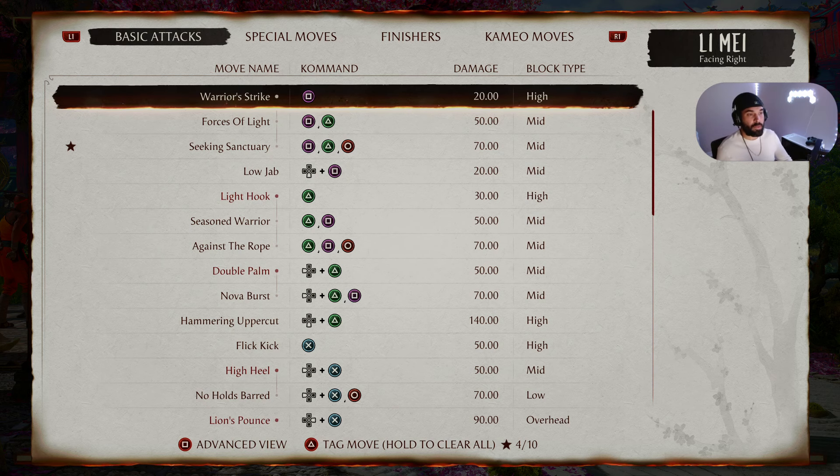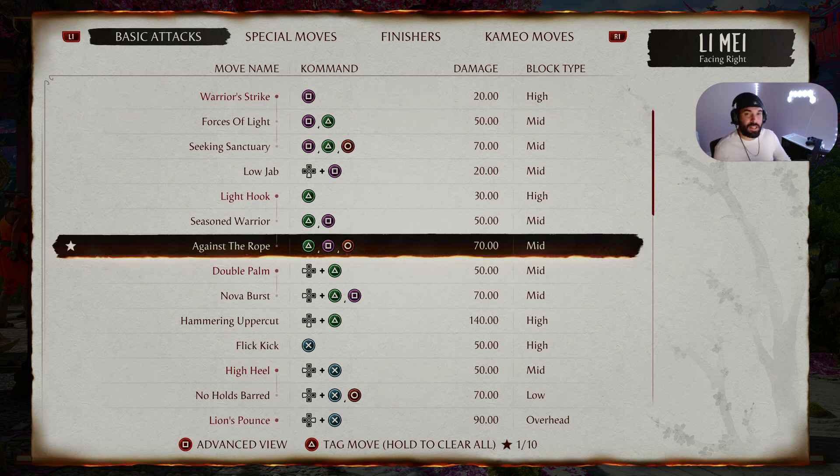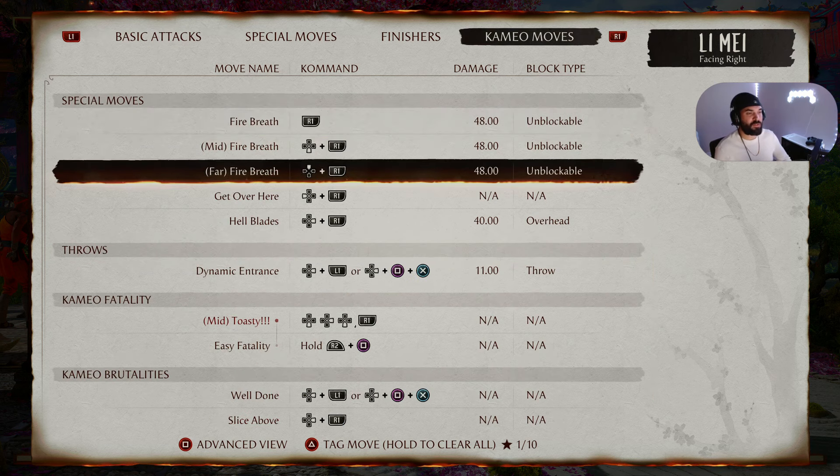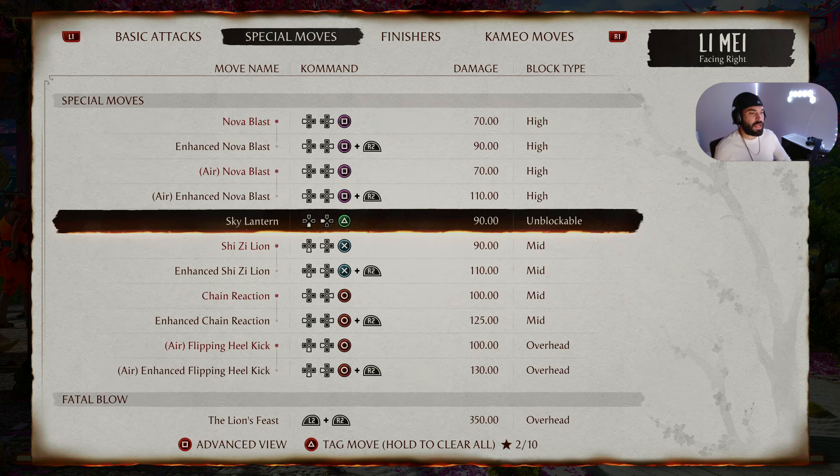For all my intermediate players I'll just be saying the input simply, like 1 2 or Square Triangle. For our first intermediate combo string we're going to do Against the Rope. Against the Rope is Triangle Square Circle, or 2 1 4, and we're going to do that into our Scorpion cameo — Far Fire Breath. Far Fire Breath is Up R1 or Up Right Bumper.